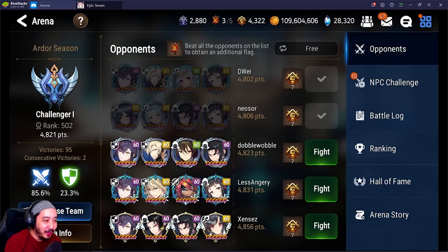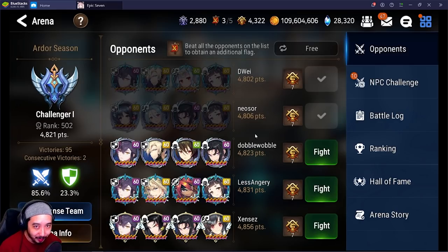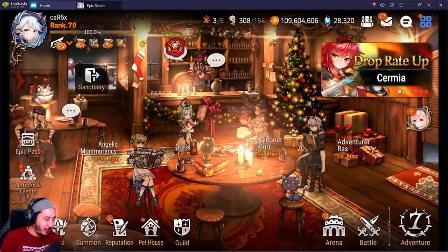You get rewarded for losing, so just use the flags. For those just starting out, use your Wyvern units — the worst that happens is you lose. You might be surprised what you can beat even against ML5 teams if your units are geared properly and you play smart. Units like Lena and Free Spirit Tieria could clean up in Bronze, Silver, and Gold. Your ego might take a hit, but you still get rewarded for losing. Arena is a main source of slates, charms, and free conquest gear.